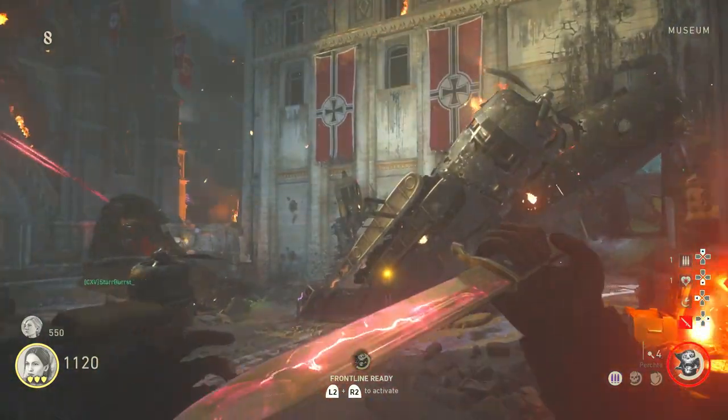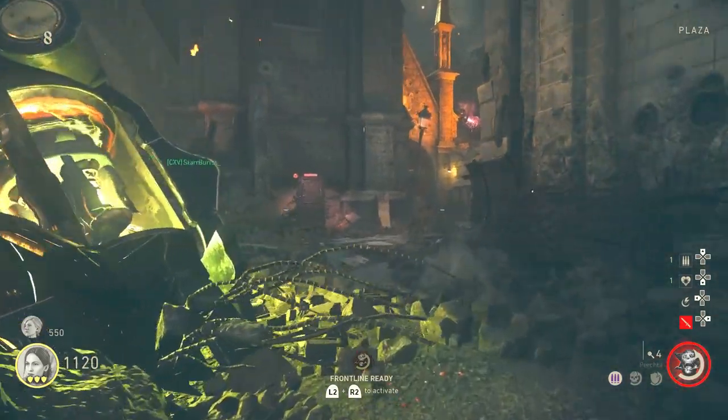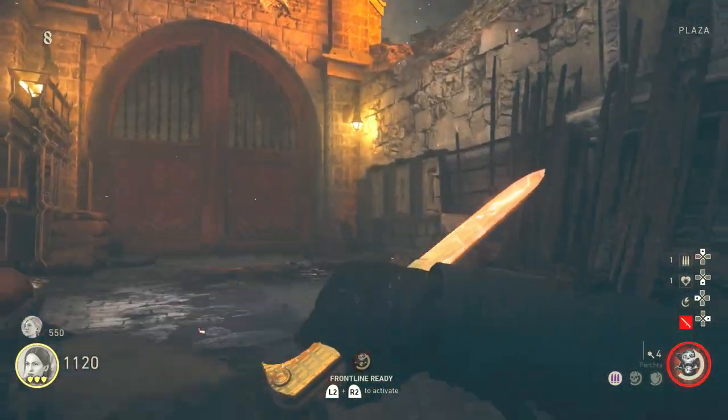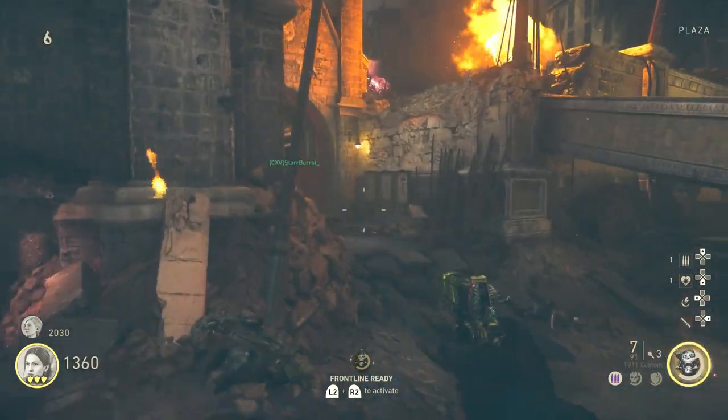Pick up the knife and bring it all the way over to the mold where we dropped the axe earlier. That should be two out of your three melee weapons done. The last one is actually the easiest.